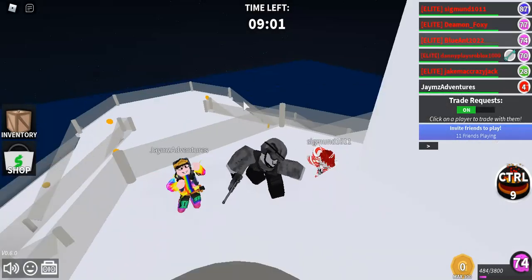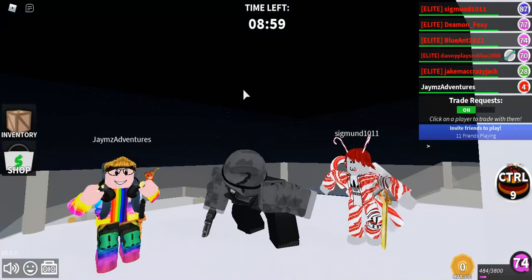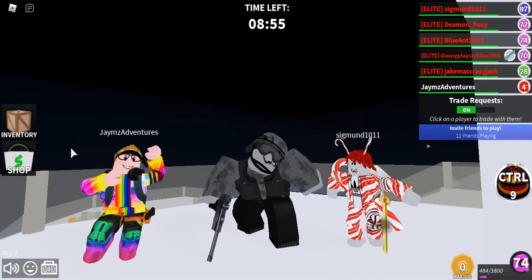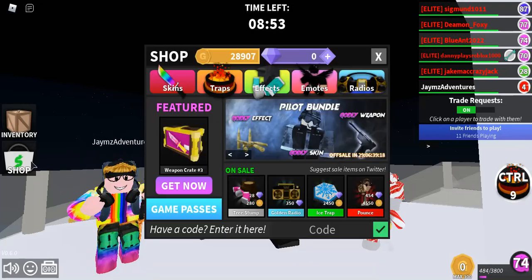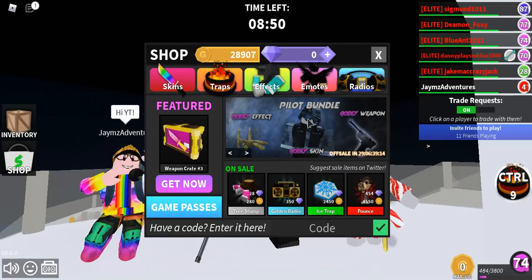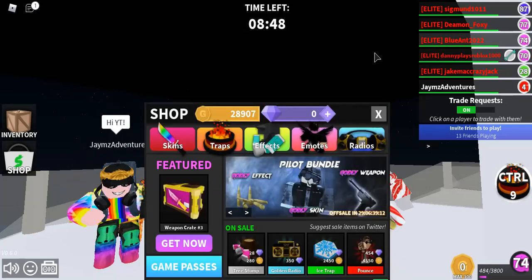But today, with Chapter 6, it comes with two new bundles right here, which is the Gentle Heart bundle and the Pilot bundle. So here's what the Pilot bundle looks like right here. It looks super cool, even inside the shop.